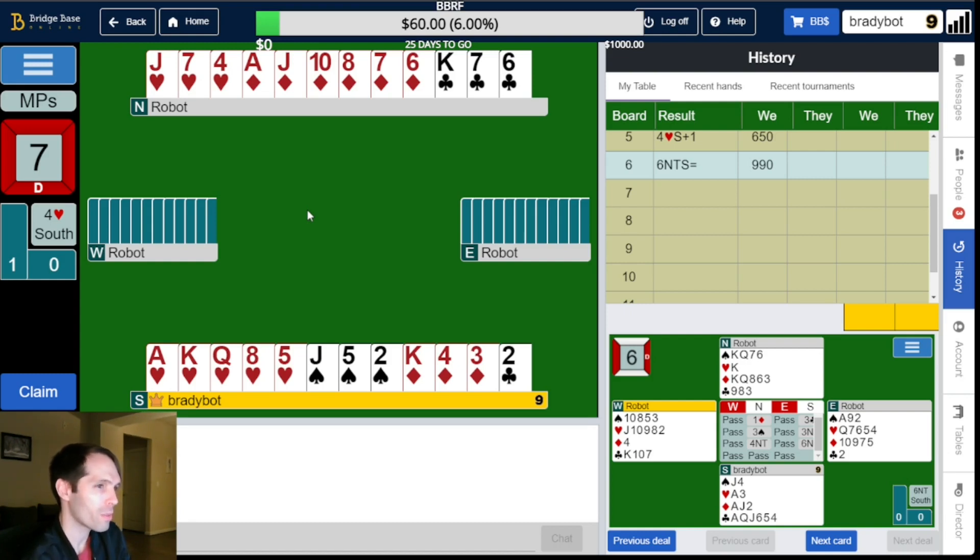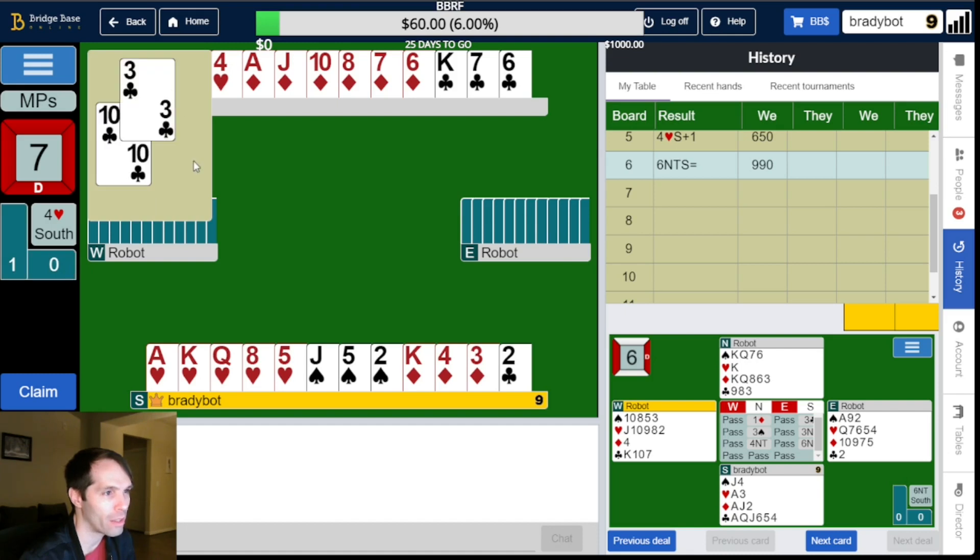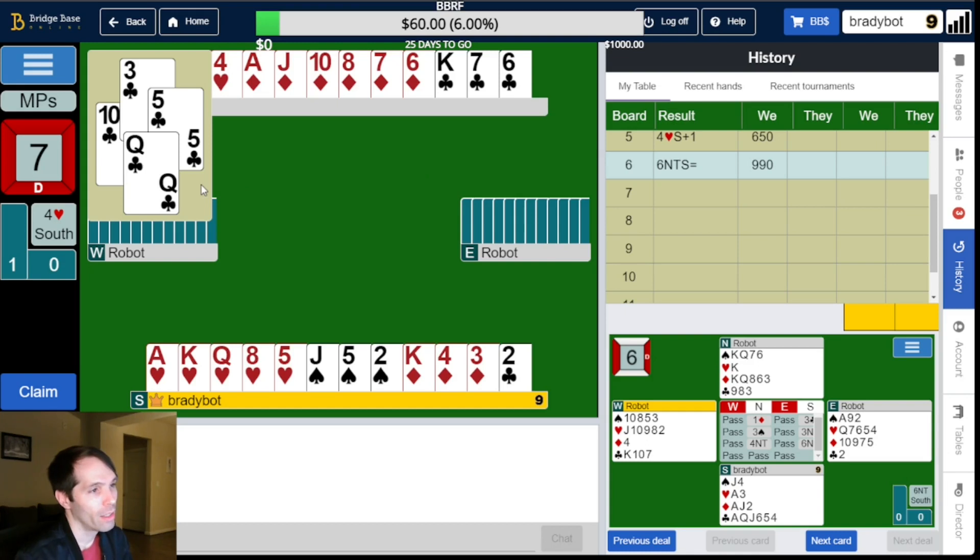I wish I knew if West was leading from club length or club shortness. It went ten, small, five and I won the queen. West played three, ten, three, five, queen. This could be ten-nine-eight three or four times, and East has ace, jack, five. West had two hearts, which makes it a little more likely they have diamond length. I think I'm going to go for all the tricks and play a diamond to the jack. Do I want to play a diamond to the jack immediately, or play the king of diamonds and then a diamond to the jack? Diamond to the jack picks up four-zero diamonds, but king of diamonds then diamond does not. I cash another heart first — there is a club discard. East pitches a spade.